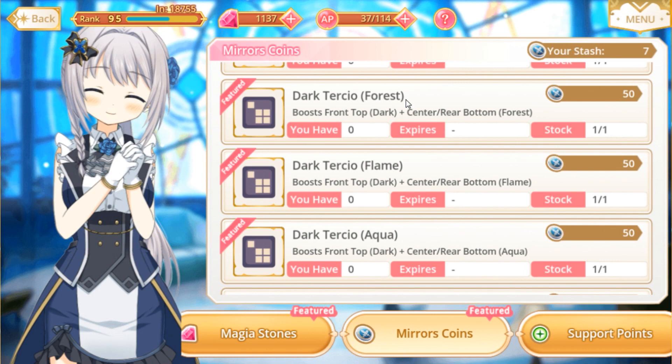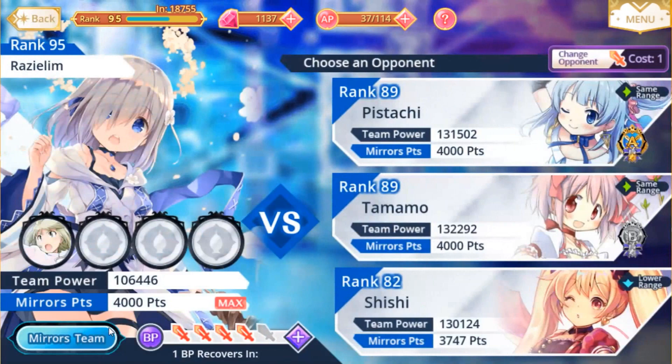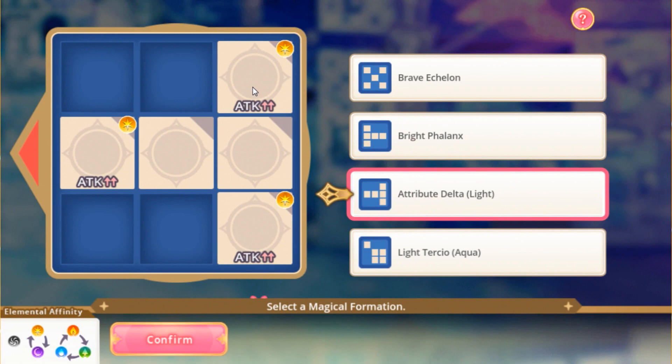I'm going to head into mirrors and check out what the light tercio does, since I bought the light tercio for aqua. Looking at all the formations: Brave Echelon gives 10% attack and 10% defense for whoever's standing in the middle. Bright Phalanx makes you die very quickly — don't use it. Attribute Delta gives 15% attack to light units standing in the three corners, but the problem is if you put two light units in the back, they'll get hit by blast cleaves. With just two units you can avoid simultaneous blasts, which is why it's the most used two-unit formation.